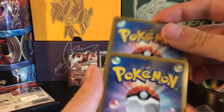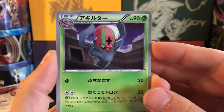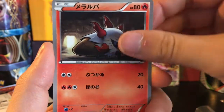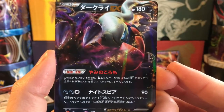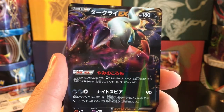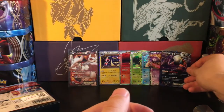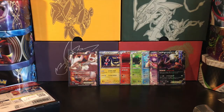Let's see - we've got an Excadrill, Lilligant, Minun, Larvesta, and a Dark Rayquaza EX! That's so sweet to pull the set mascots for both sets - psycho drive and dark rush. Would have loved for that to be a full art, but I've already got a couple of the dark Rayquaza EX full art to begin with. What an amazing opening - out of eight packs we pulled six holos and two EXes. This is so awesome, I am very happy about this. Thank you guys very much for watching, be sure to like and subscribe and stick around for more videos.